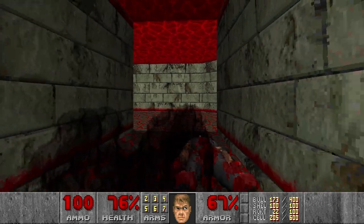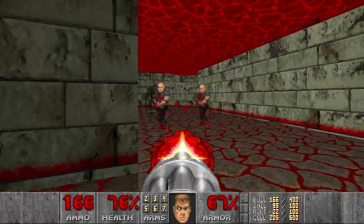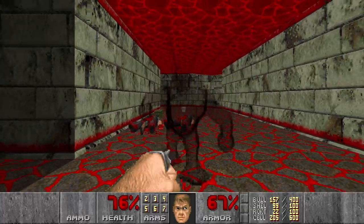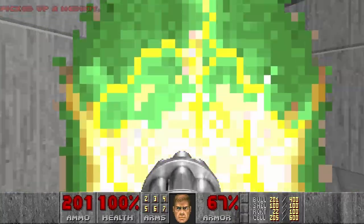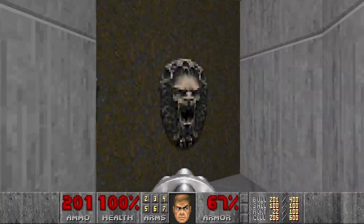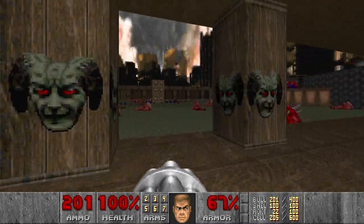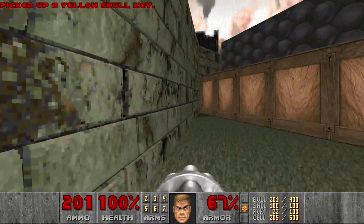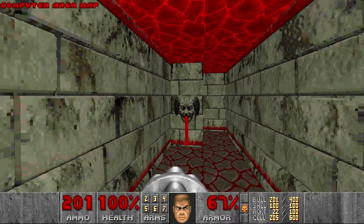Then I think a few more shotgunners. Actually, we can use the chaingun. I think that's it. For now we can just leave. And next, I will go for the yellow key and last secret I think. Here we have the computer area.